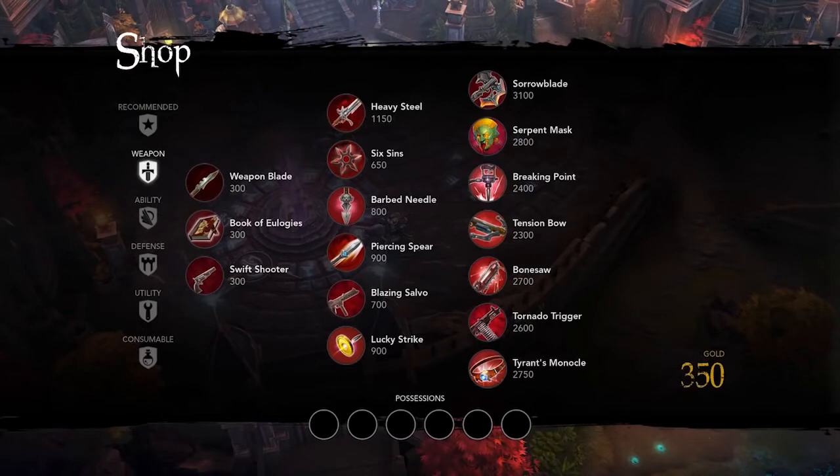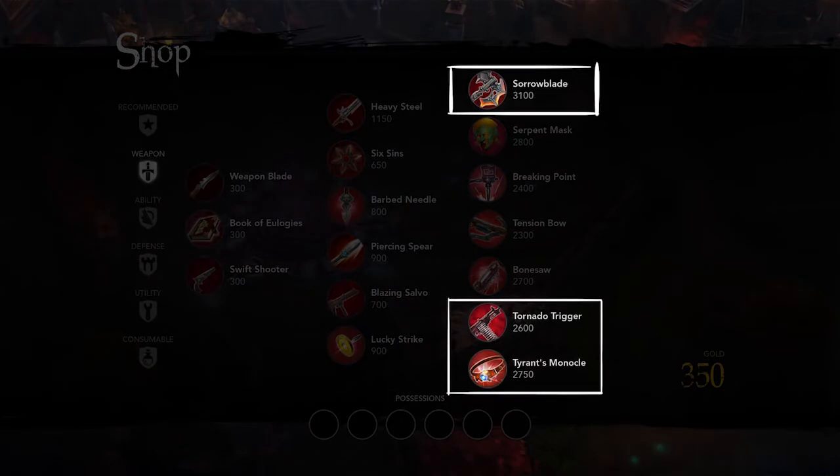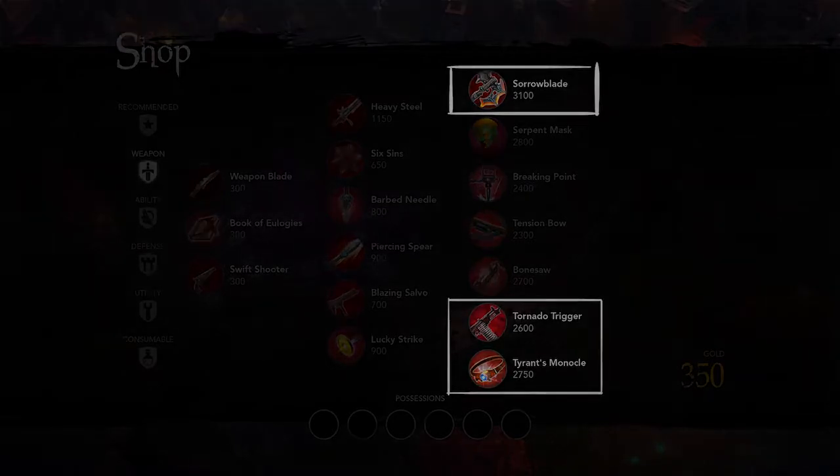Glaive has a number of good item paths. For serious sustained damage, consider weapon builds that incorporate Sorrowblade, Tyrant's Monocle, and Tornado Trigger. These items interact well with his Hunt the Weak cleave, as well as the attack reset from Twisted Stroke.